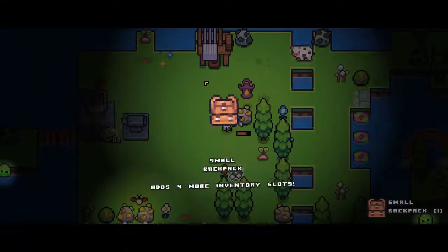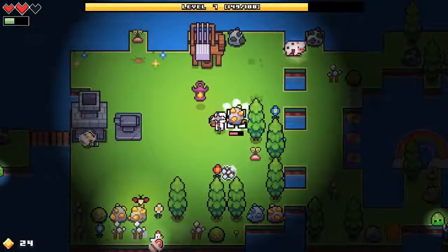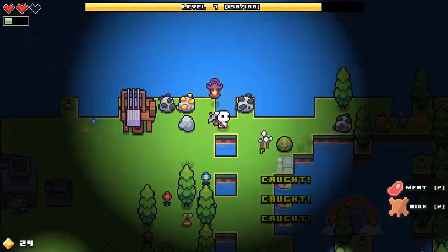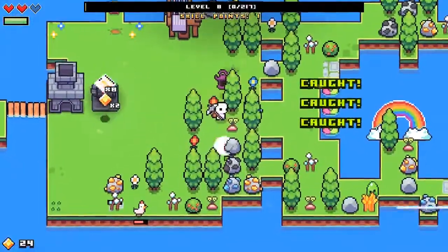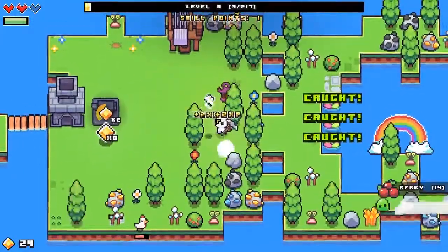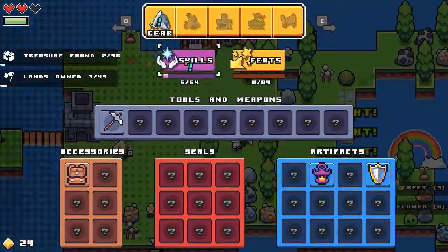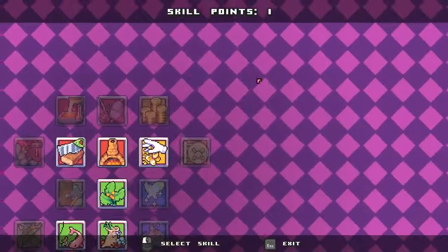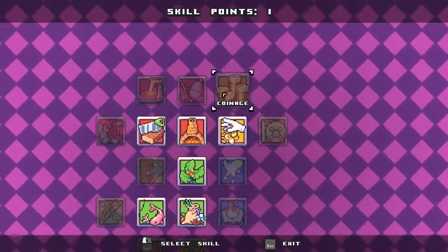Let's grab our new backpack — yay for more inventory slots. There's some hide; we can't actually make the leather yet. Leveling up is always helpful. Let's take a look at the skills and decide what we want to go with. This one makes more coins every time.